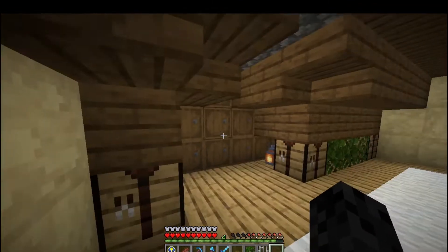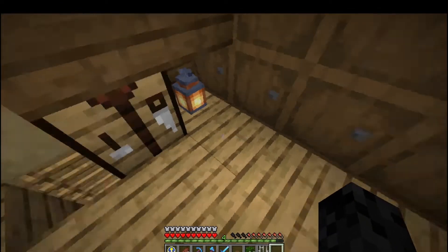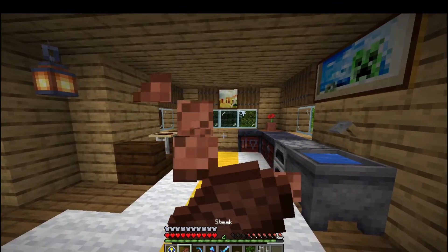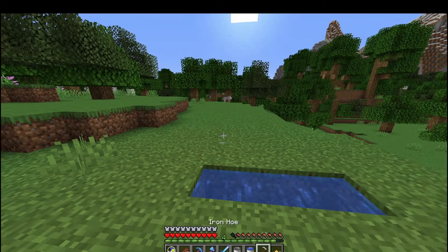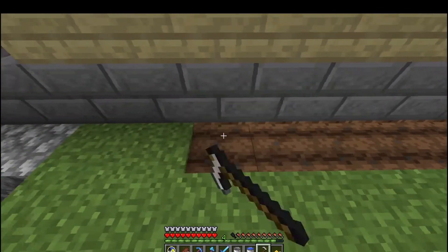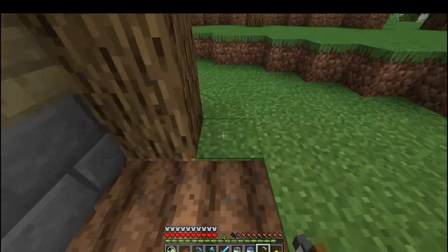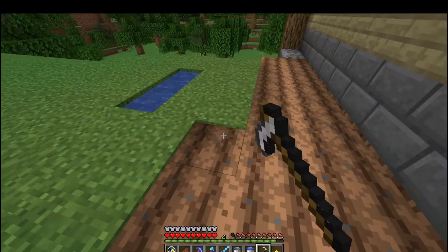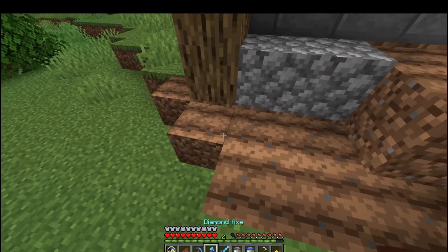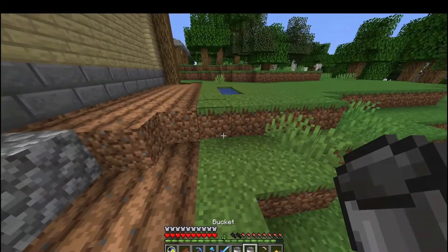Alright, I think it's looking pretty good up here. Let's go back downstairs - I think it looks pretty good down here too. I think we're about set in the house. So let's go outside back of the barn and we are going to start putting in a huge wheat field. You always need wheat - you always need to breed cows and sheep and just have wheat for trading. We're going to work with some villagers later, so it would be useful to have too. And it's going to look really nice.